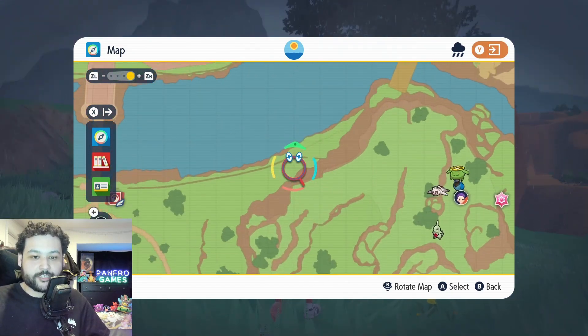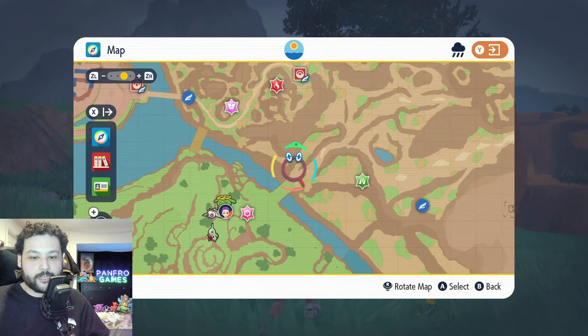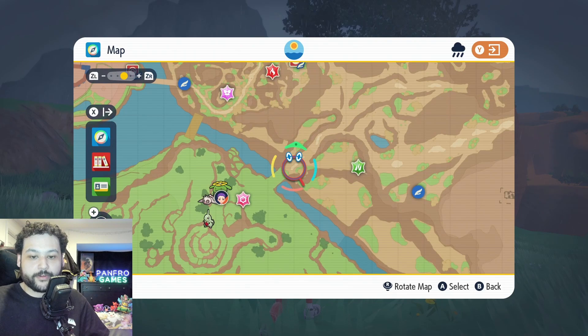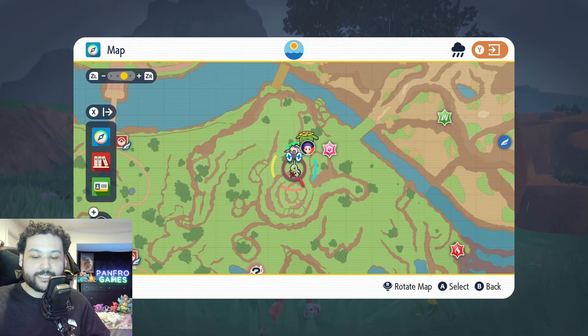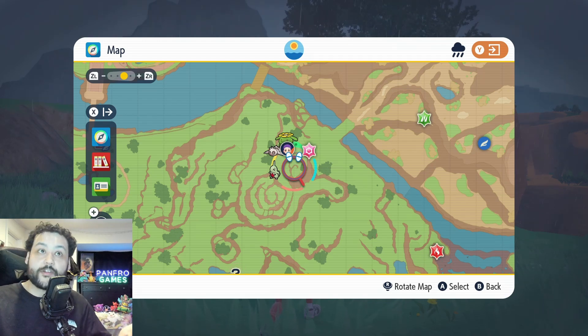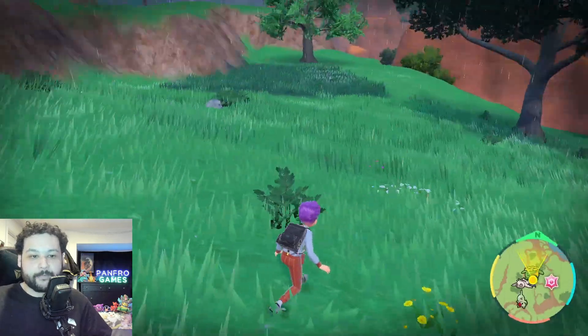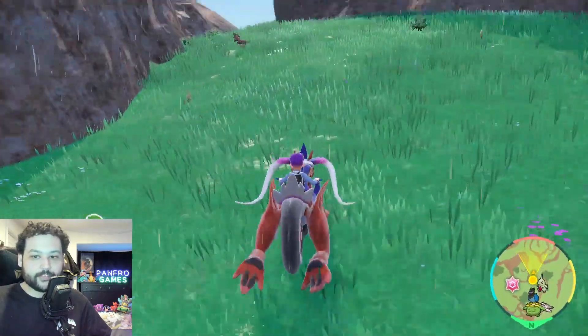We're going to go from Mesagoza, head west to this little bridge, and from the bridge we're going to go up. You can see a bunch of Larvatars up here. To make this easier, I recommend eating a sandwich that increases the encounter rate for ground or rock type Pokemon, because Larvitar is both of those types.